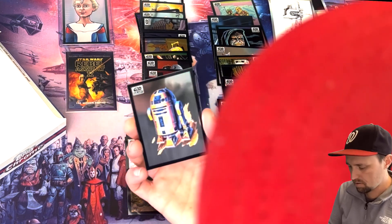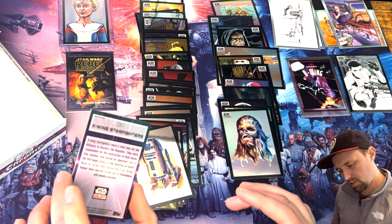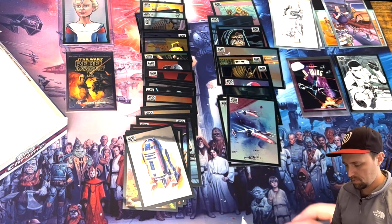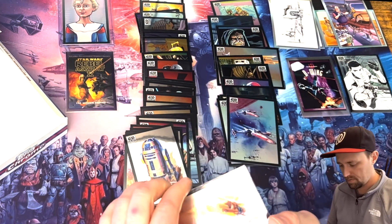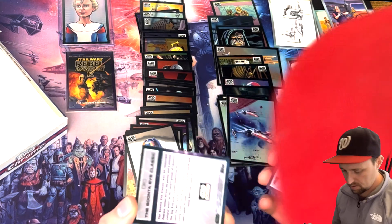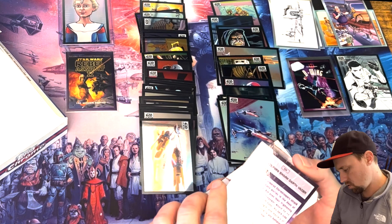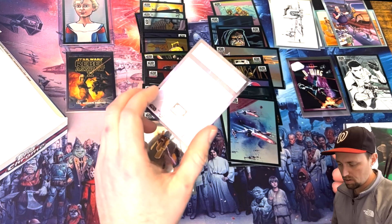R2-D2 and X-Wing Starfighters refractor — beautiful card, stellar looking. So excited about that Rebel Assault 2 numbered card, 39 out of 50. The base version of Boot-to-Eve Classic — so we have both the refractor and now the base. Stormtroopers Swarm Darth Vader refractor — beautiful looking card.